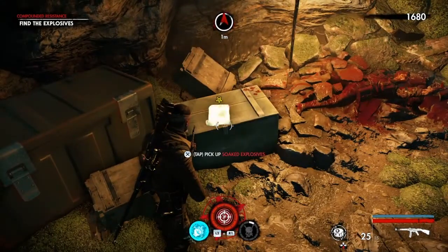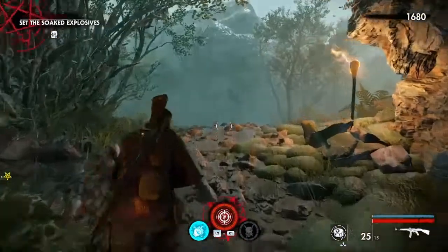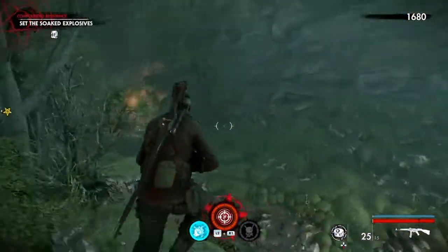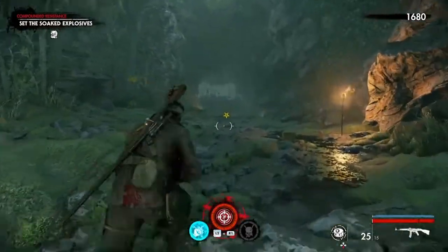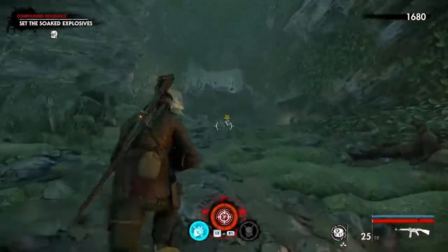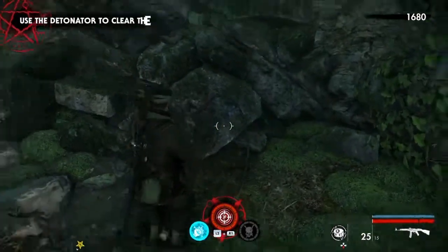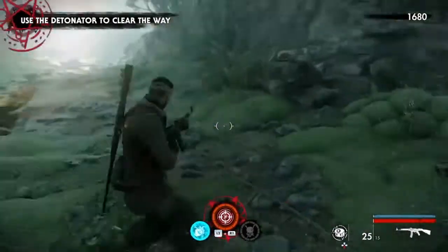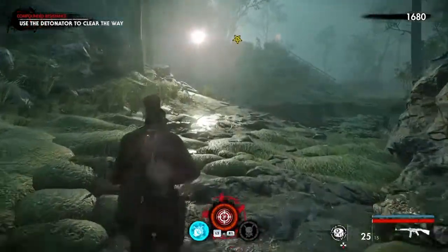Zombie Army 4 has a John Carpenter-ish synth track which is really cool, and World War Z has a cool music sound going on as well. As far as gameplay goes, they're very similar. You have corridor shooter bits where you're going from A to B, and then you'll have a horde mode bit.